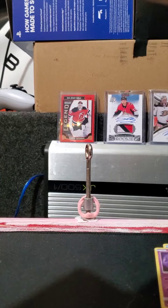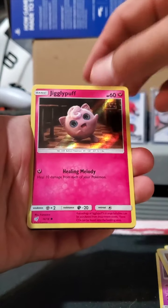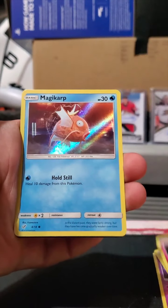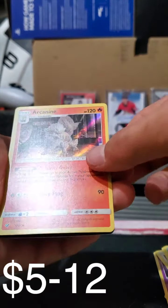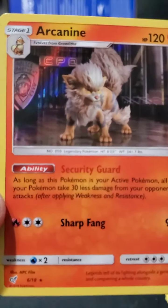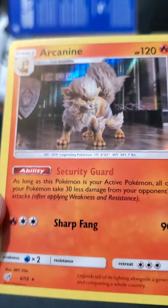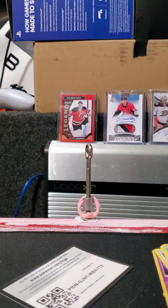Oh no, we do have this one actually. Anyway I like this one a lot — Lickitung, Jigglypuff, Magikarp, and Arcanine — that's a new one! Oh I like that card a lot. Police hound Arcanine — check that one out! Very cute.